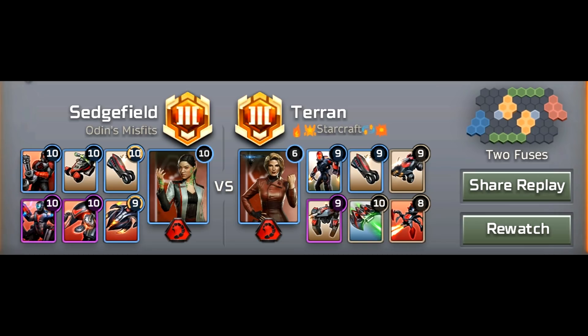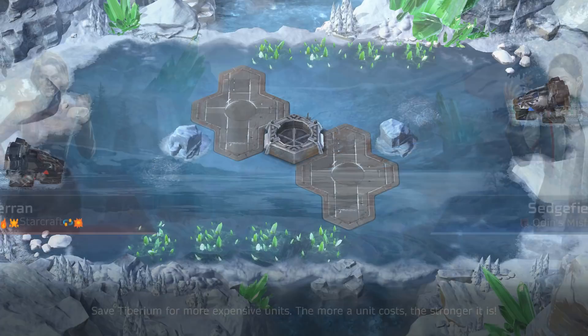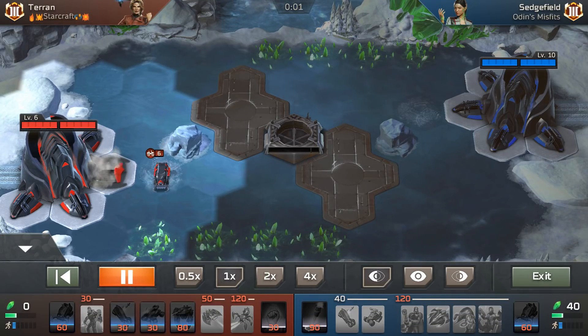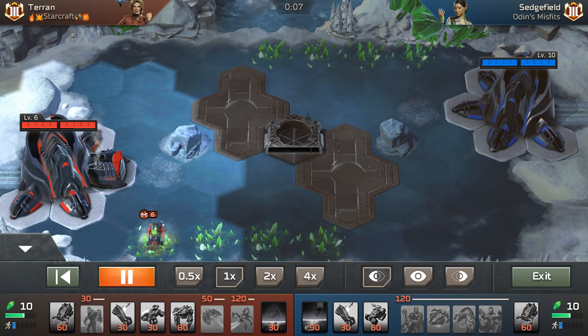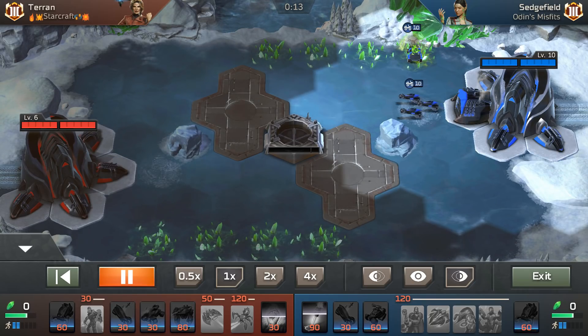This will be the second game. It's against Sedgefield from Odys Misfits. He's a Nod opponent with Jade as his commander, and he's got the Attack Bike and Buggy opening with four Temple of Nod units — very scary units like the Rock Worm and the Basilisk are in that build, at fairly high levels. I bring the Widow Maker in this game replacing one of my units. I go for a harvester now, but this is one of those maps where your harvester can get rushed very easily because of how the crystals are positioned.